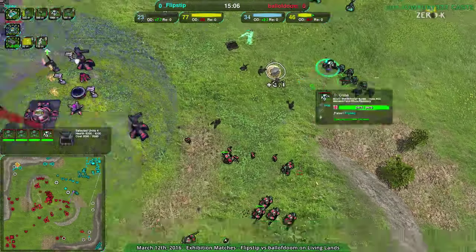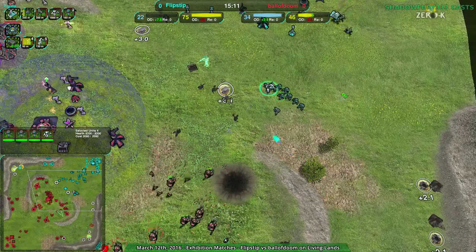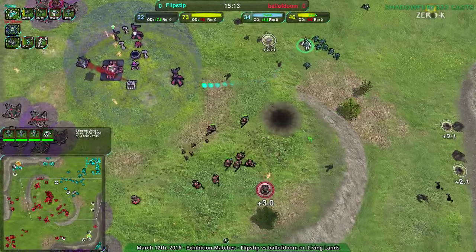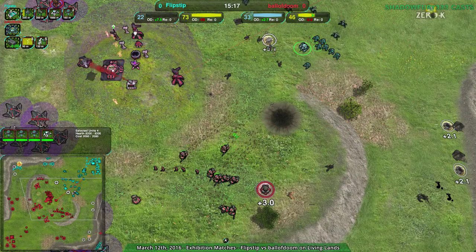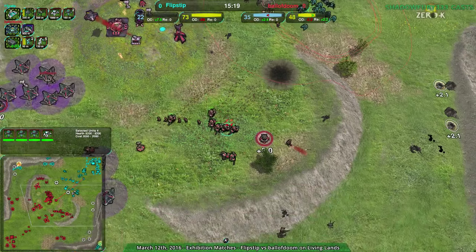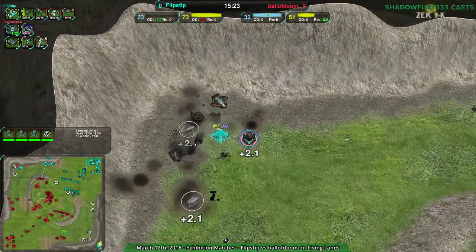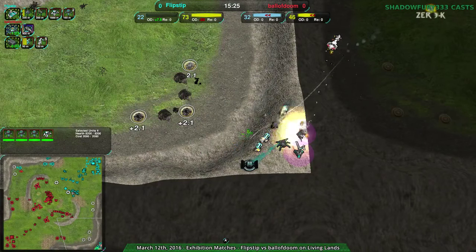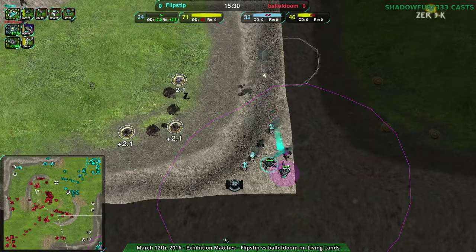Flipstep with the crab should be able to power through — actually no, they're not going to be able to power through this. Ball of doom will probably push in. With all the zeuses they have they should be able to push in. Ball of doom is actually taking out a lot — they've taken out most of what's going on in the southeast and most of the northwest, but haven't expanded there to take it over.